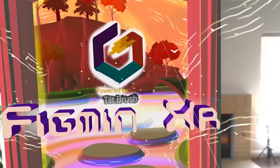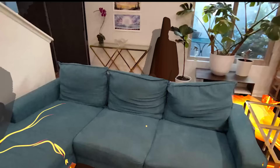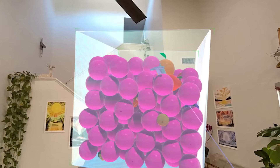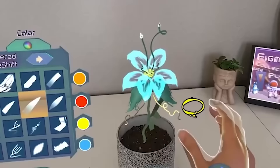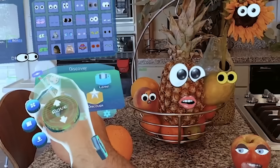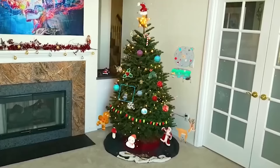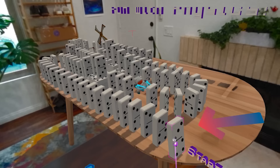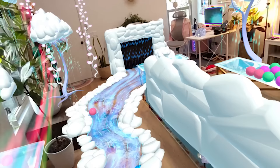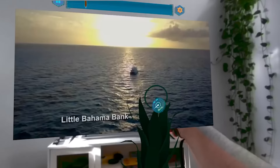Figmin XR is $19.99 and is a uniquely creative mixed reality experience. It lets you build your own worlds by placing 3D objects that can have shadows and animate. You can connect to libraries of 3D models and bring them into the real world to decorate a room or create an experience. There are also community-created templates you can download. It's more about creating and adjusting your real world than playing a specific game.